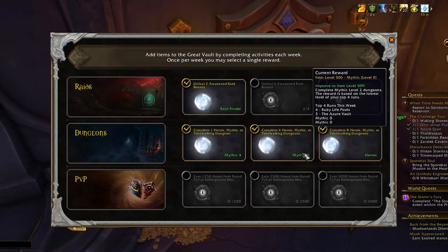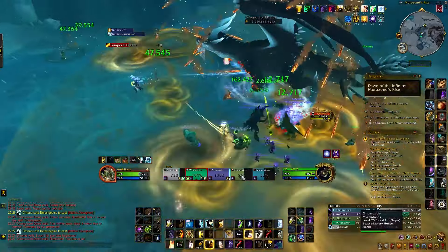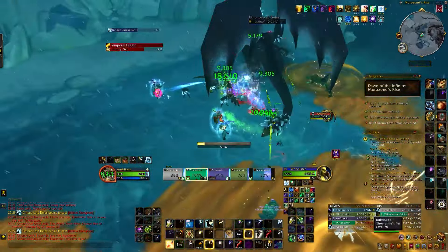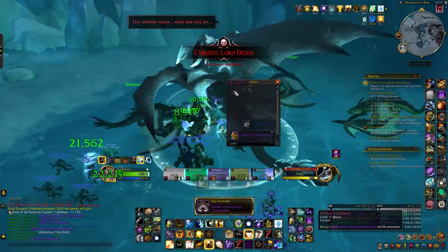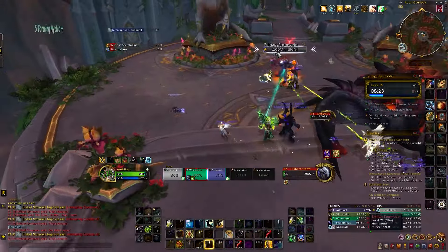Additionally, Mythic Zero awards hero gear from the Great Vault. While Mythic Zeros still have a weekly lockout, they provide much better gear and are an excellent source for farming gear very early in the season, especially for Mythic Plus players who just want to quickly jump into higher level keys.